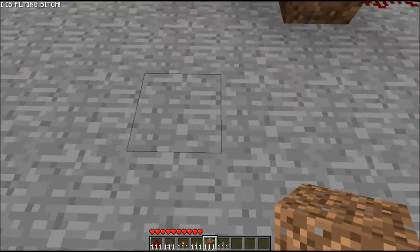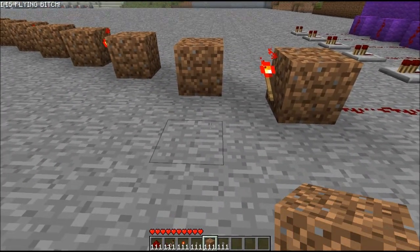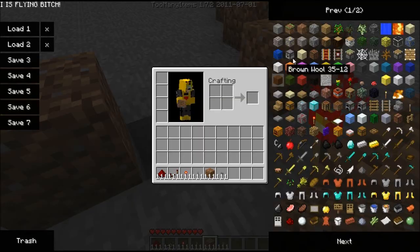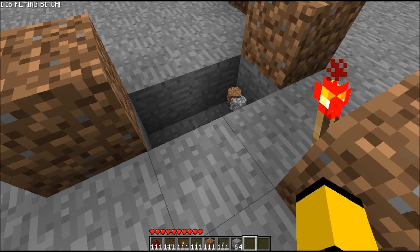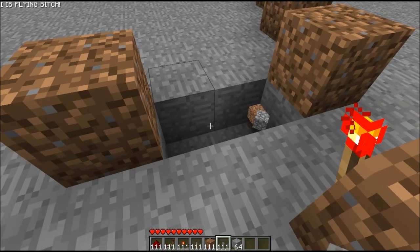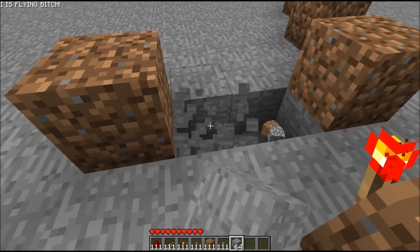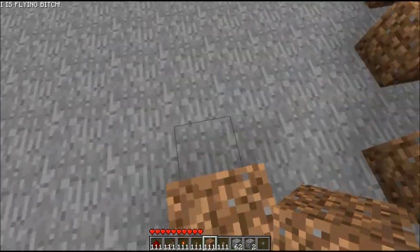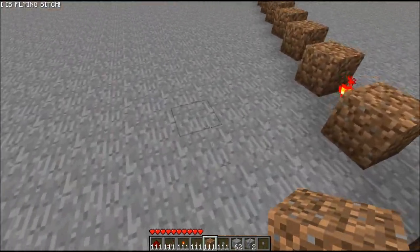So you want to come out here - one block there, one block there. There, and then one there. And then obviously you want to complete the rest of the RS NOR latches.